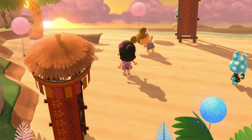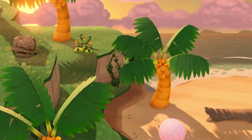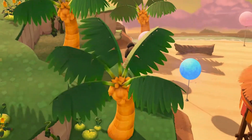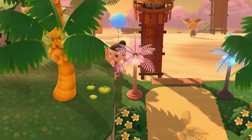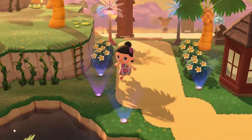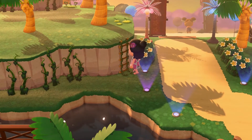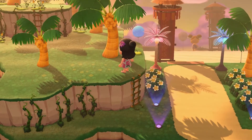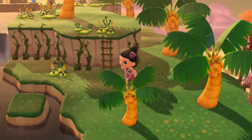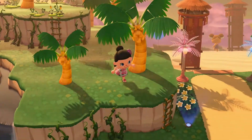The next thing you want to make sure you do is if you're still collecting these, you want to steal all the vines and stuff — all the vines and the glowing moss. It does keep growing back here, so that's the second thing you want to keep doing every time.